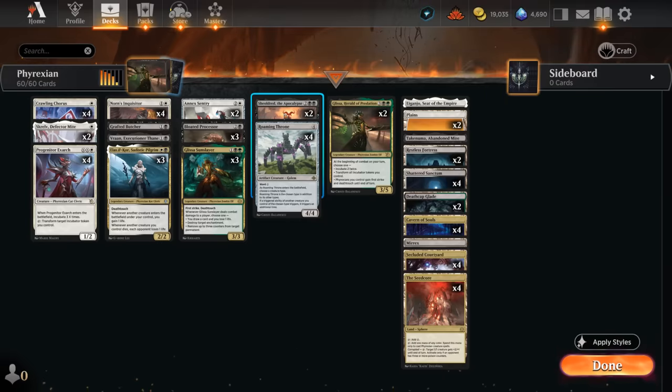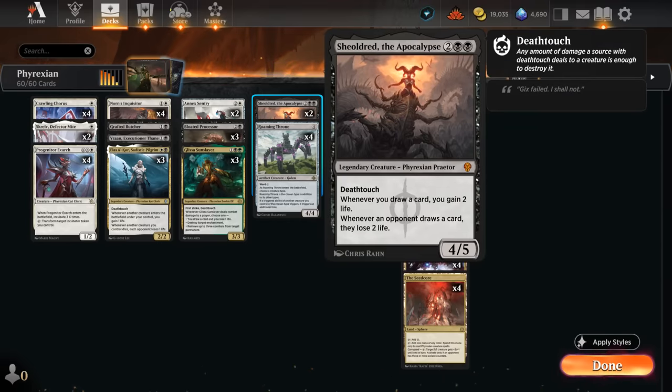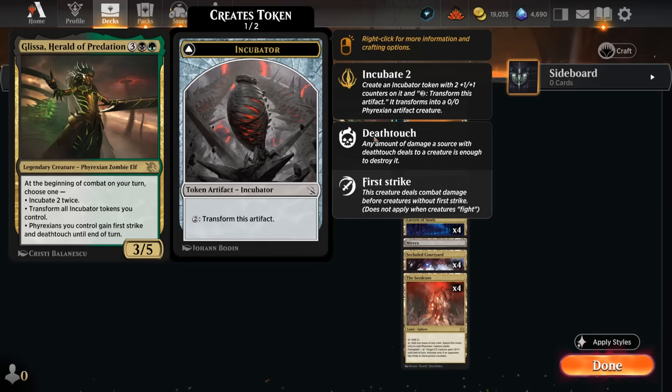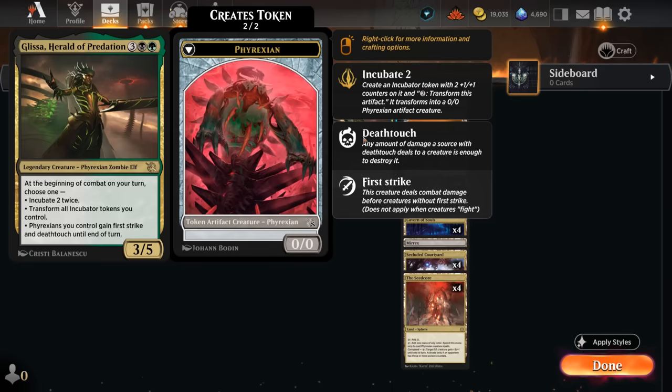At four mana besides Roaming Throne we can go with Shield-Root, which also benefits from a Roaming Throne so we gain four life if we draw a card, whereas the opponent loses four life if they draw. Last but not least is Glissa, Herald of Predation. At the beginning of combat on our turn we either incubate two twice, transform all incubator tokens we control, or give our creatures first strike and deathtouch until end of turn. With Roaming Throne we choose two abilities — incubating four times or incubating and immediately transforming.